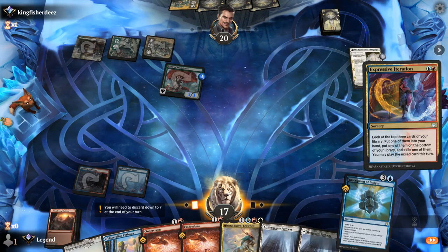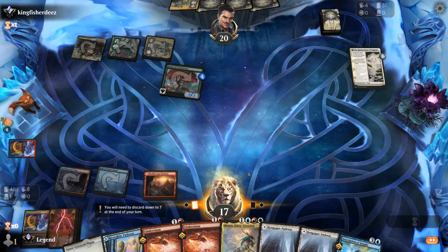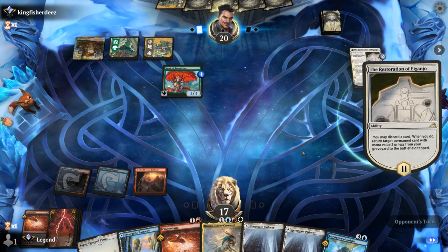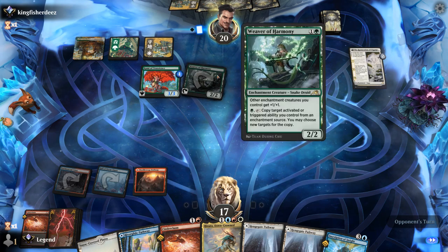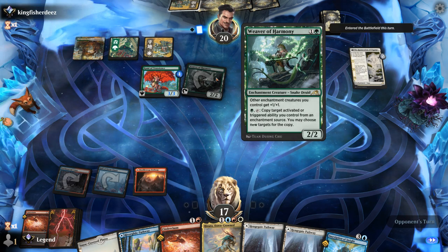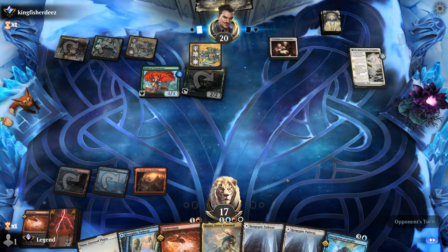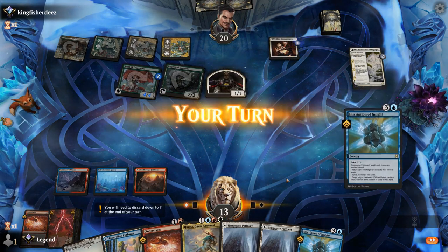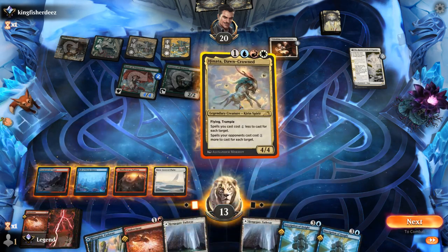Inscription is a good one. One Cinderclasm could go — don't see myself casting two in the same turn. Opponent gets back the Weaver with their own Restoration, so now enchantment creatures get +1/+1, and a Wedding Announcement. Kicked Cinderclasm could still be good, but we probably still want to prioritize playing Hinata, then next turn hopefully kicked Inscription can catch us back up.